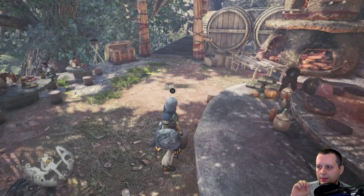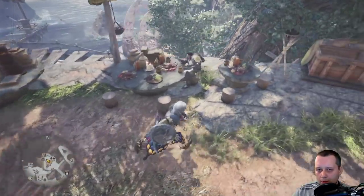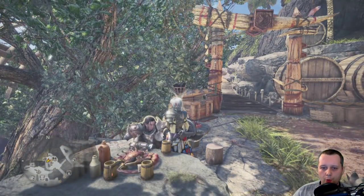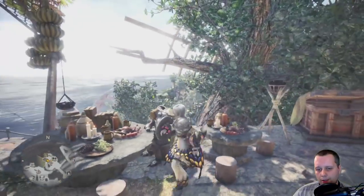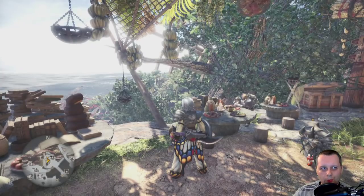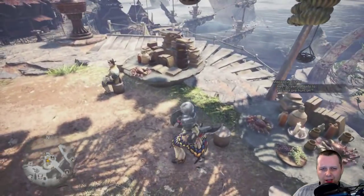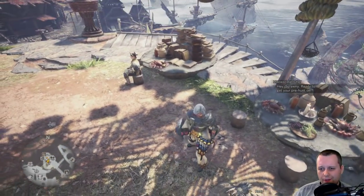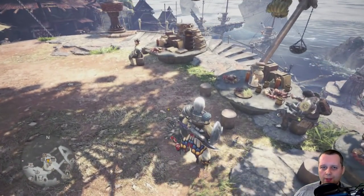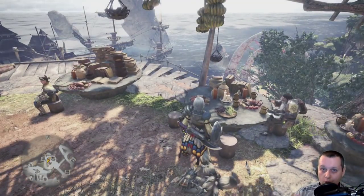The fifth and last way is by deliveries. Sometimes the Piscine Researcher will give you something to deliver - for example, go to the Wyverian Wastes and bring two or three fish fins or something like that. Completing these delivery requests will also unlock additional canteen ingredients.